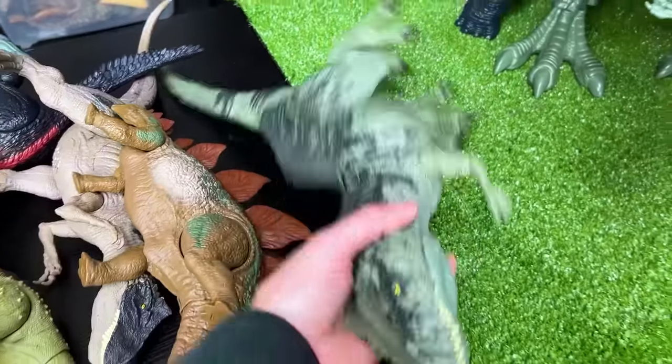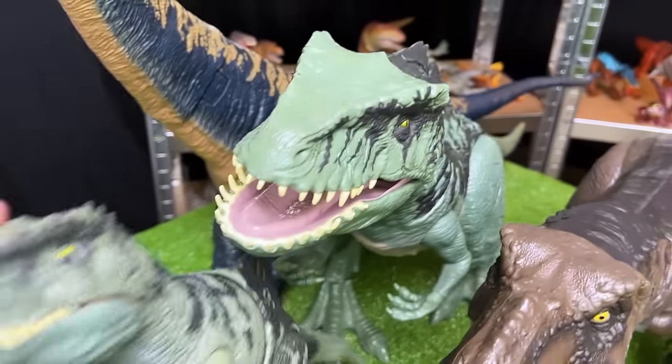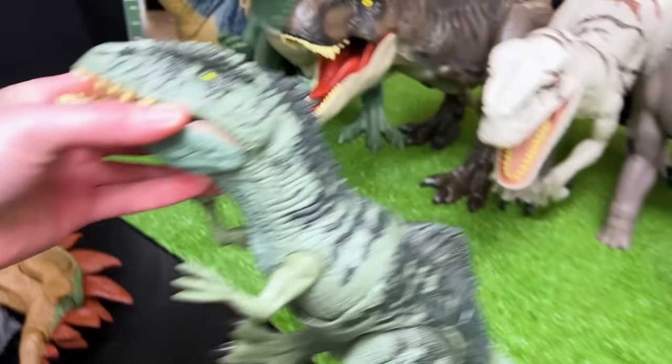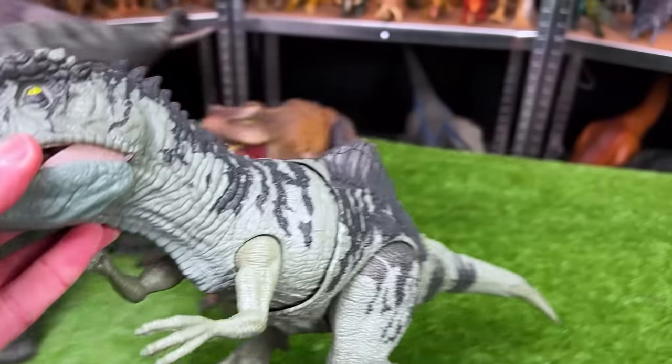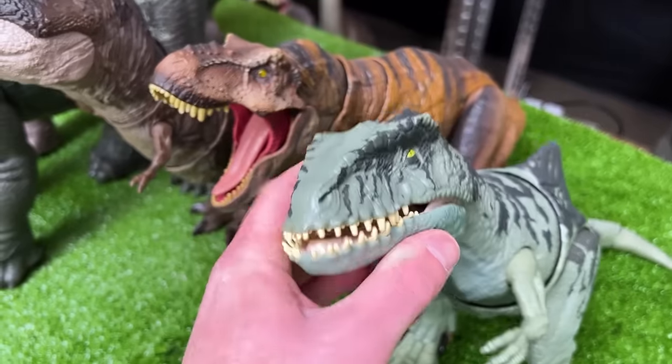Next we've got this Thrashin' Giganotosaurus figure in the same coloring as the super colossal figure. They look pretty similar. This one is quite a bit smaller, although it's still probably around a foot in length from tail to head. So let's set this down right next to the T-Rex figure.